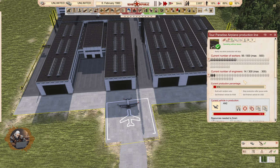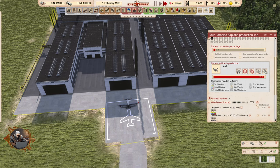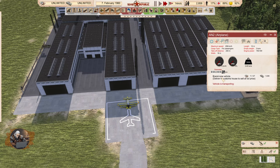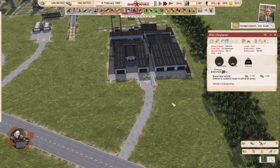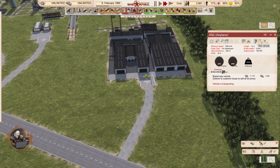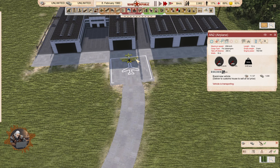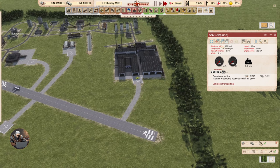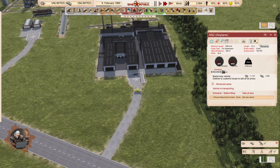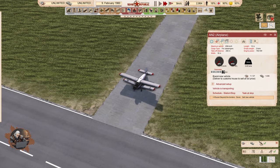Current production percentage is 5-4%. Finished vehicles: zero. There's an airplane — brand new vehicle delivered to customs house to sell at full price: 11,000. If you sell it locally, 7,000; if you send it to the customs house, 11,000. If you don't give it a return point, it's just going to sell automatically.